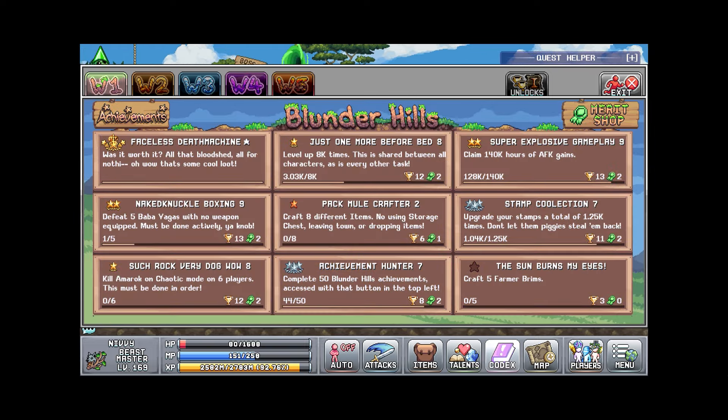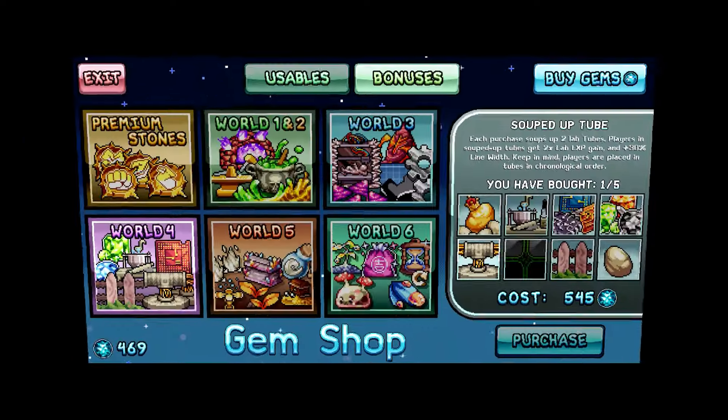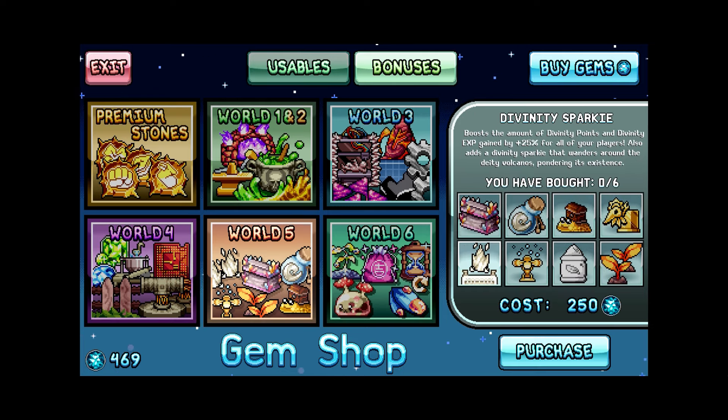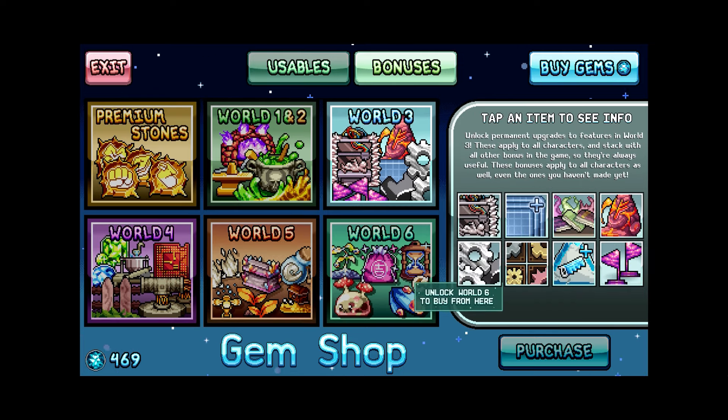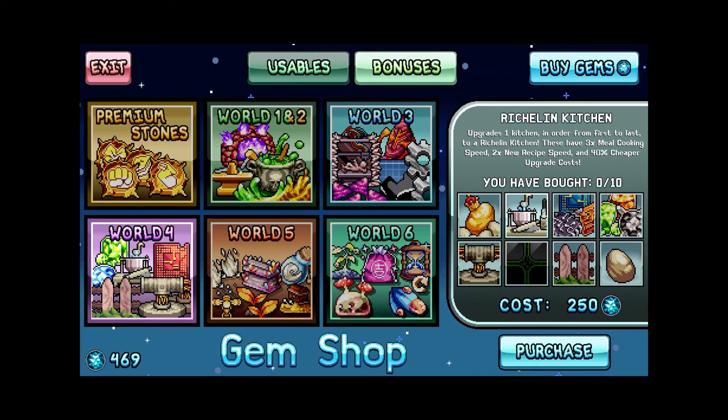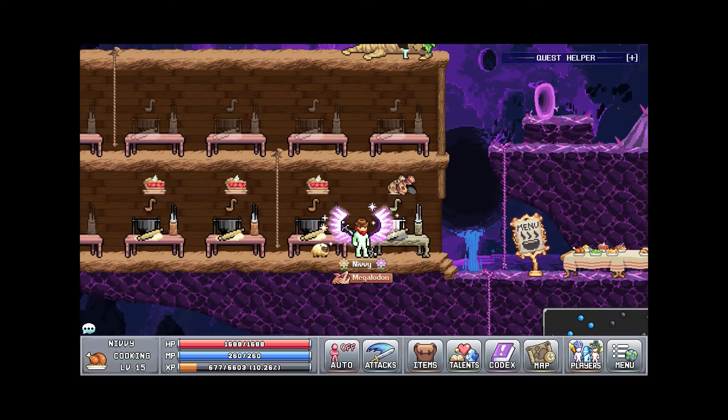Moving on, we're in the gem shop and I buy one of the divinity sparky things. I was thinking about getting another souped-up lab thing but I actually buy one of the kitchens instead. So yeah, I buy the first kitchen upgrade — it's pretty useful.